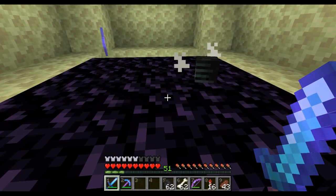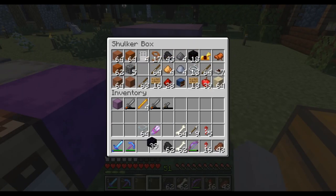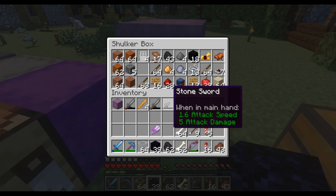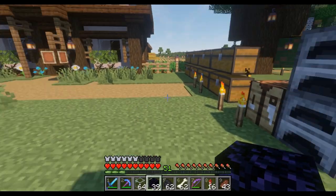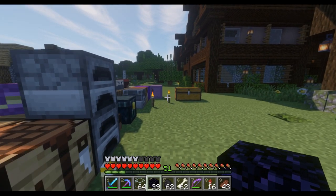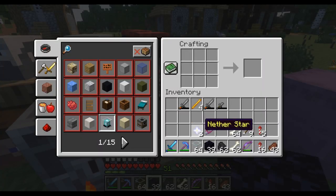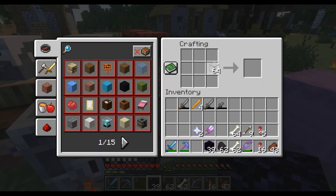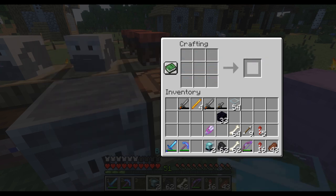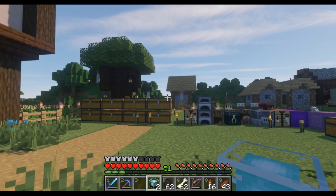So we've got obsidian and glass. Where did I put the nether star? Oh my gosh, I just freaked out — I was so scared that I threw them away or something. Okay, so we're going to do one, two, two, two, two, two. Good. Now we've got some more beacons. Now where should we put them?